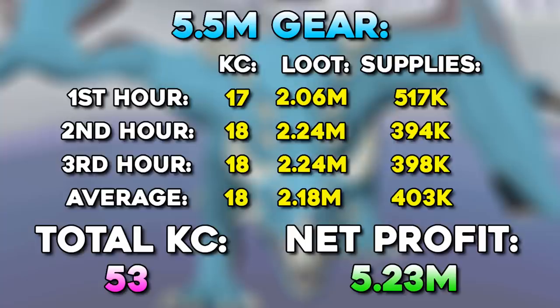Comparing the medium tier setup to the budget tier setup — the kills feel faster and we ended up killing 7 more kills in 3 hours. However, we only made 0.2 million more net profit per hour. If you have the money to invest in the dragon crossbow, I really think it's worth it — it just feels nicer, you get 3 kill trips instead of 2. Definitely worth considering, but definitely not needed at all. I'm excited to compare both of these to the max gear setup, because that's where the real difference should be seen.